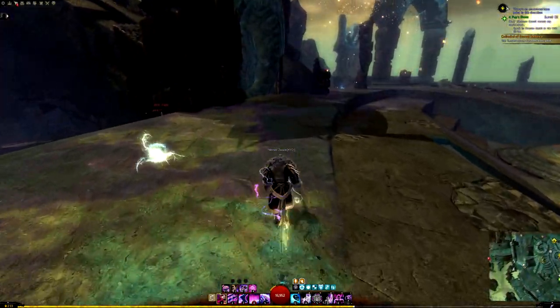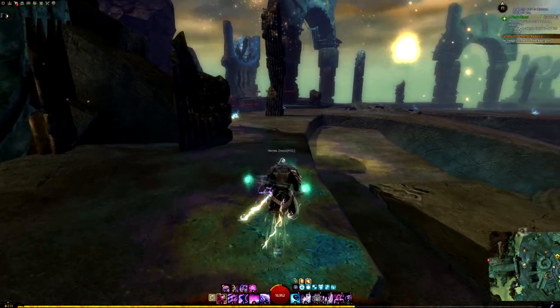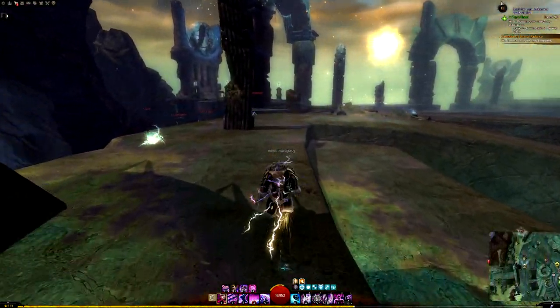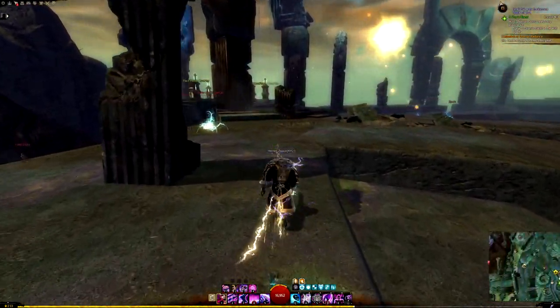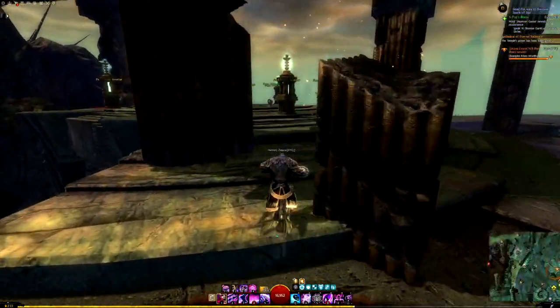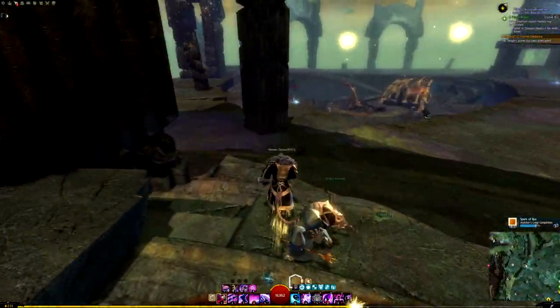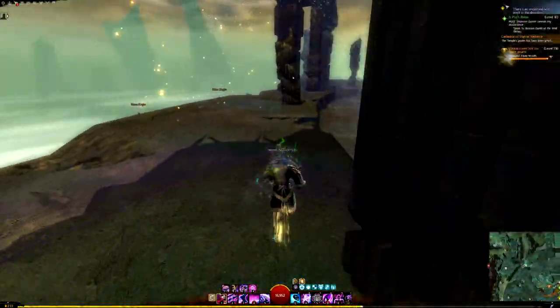Here we are at the Lyssa Temple — the Cathedral of Eternal Radiance. This door on the left actually connects to the Doom stuff, and in one of the storylines you kind of find a connection between these two gods. The way this meta event is designed is beautiful. As far as design is concerned — not rewards, not implementation, not incentive — but as far as the actual design goes, I think this is a beautiful idea.